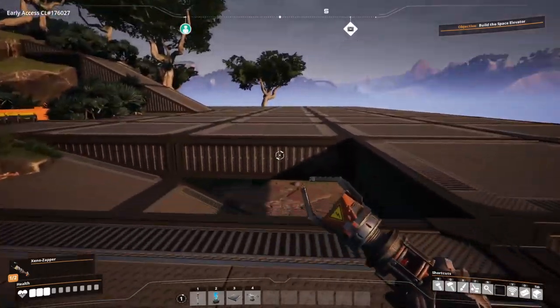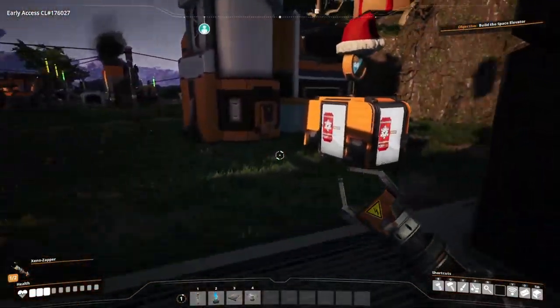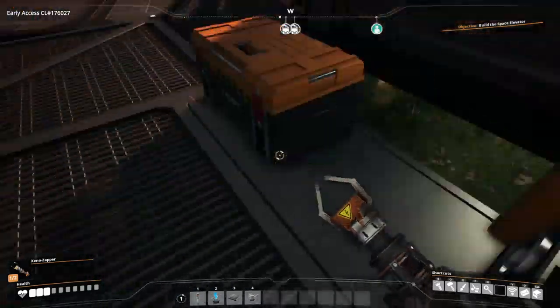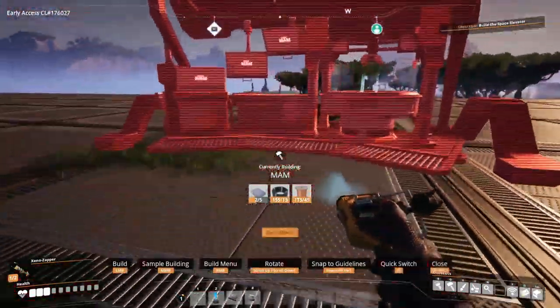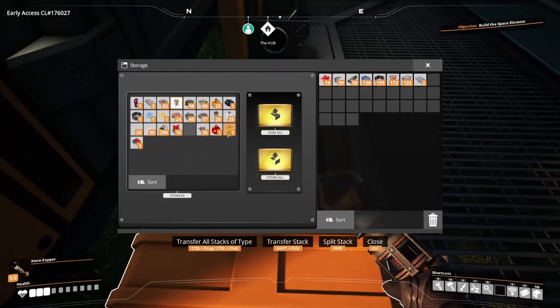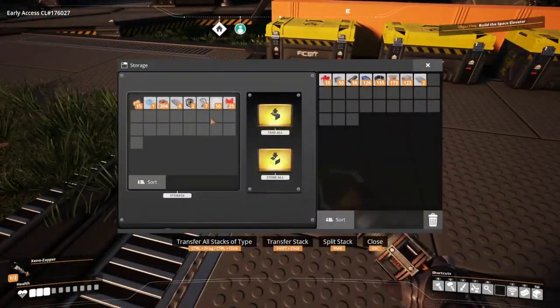We have our handy dandy Xeno Zapper back and now we can finally get started on the actual stuff we had planned today. We have the MAM - I don't know if we can build it yet. We need some reinforced iron plates, that's fine. But I want to know if we have stuff to research with it, because one of the main things I want to research is slugs.